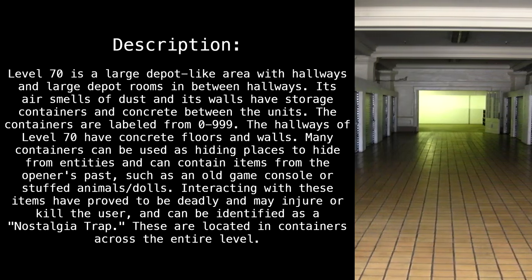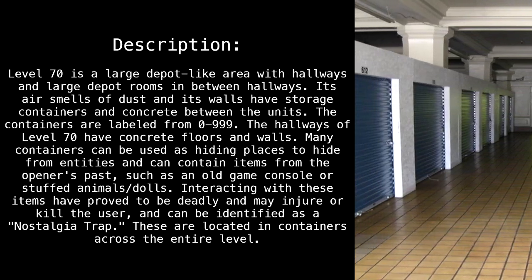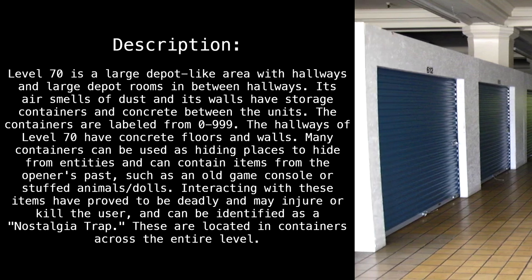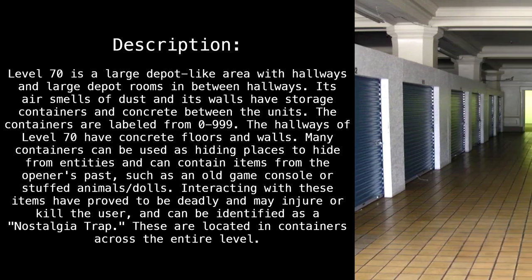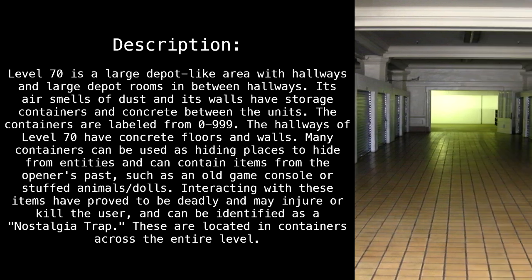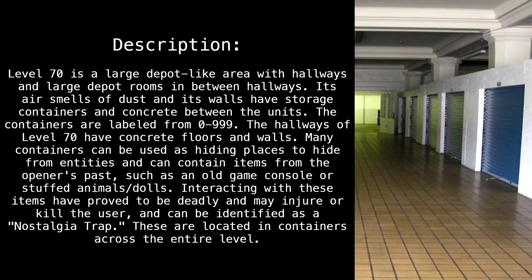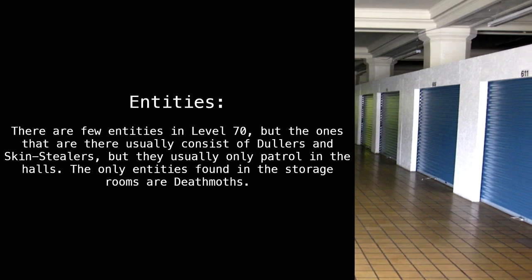The containers are labeled from 0 to 999. The hallways of Level 70 have concrete floors and walls. Many containers can be used as hiding places to hide from entities, and can contain items from the opener's past, such as an old game console or stuffed animals and dolls. Interacting with these items has proved to be deadly and may injure or kill the user. These can be identified as a nostalgia trap and are located in containers across the entire level.